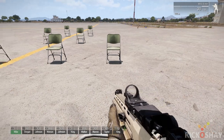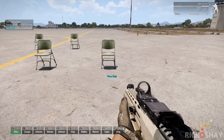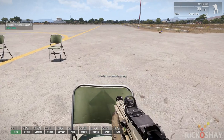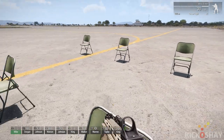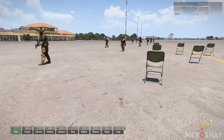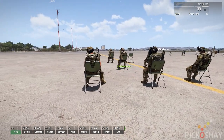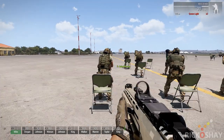I'll create 12 chairs since my squad is 11 in total — you can create as many as you want. Now I'll go sit down, get my AI to sit down with me, and listen to the briefing.